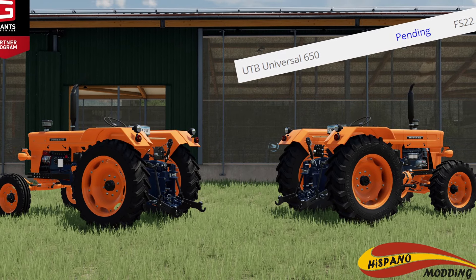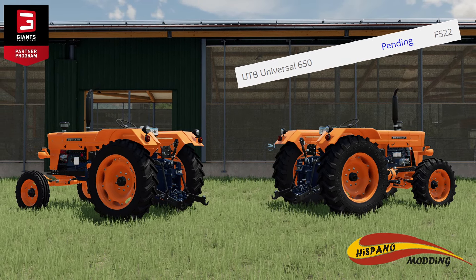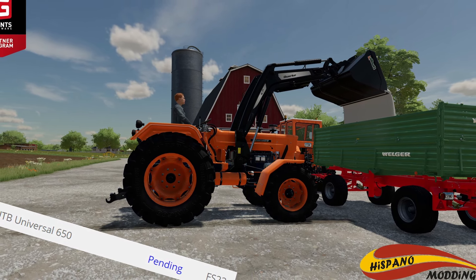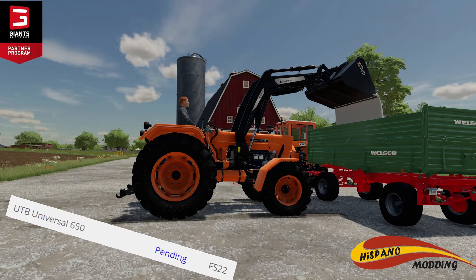The first one is the UTB Universal 650, which is a PC-only mod, and then the Fiat Universal 650, which is PC and consoles, and last but not least, the Midwest Legacy Premium Cutter Pack for PC. They will be revealing their next new mod very soon.